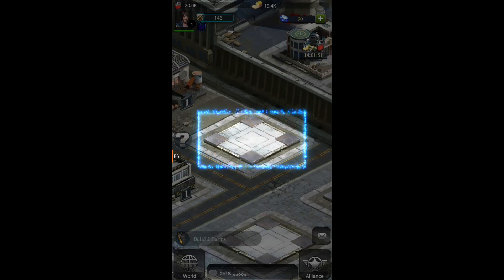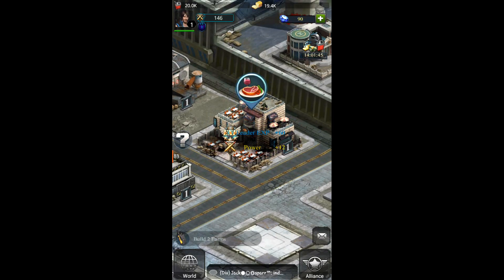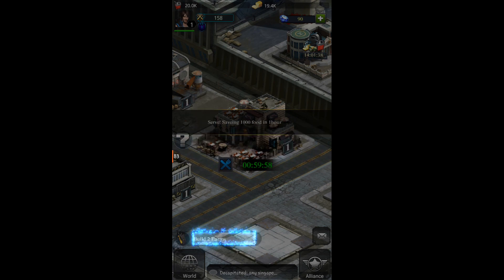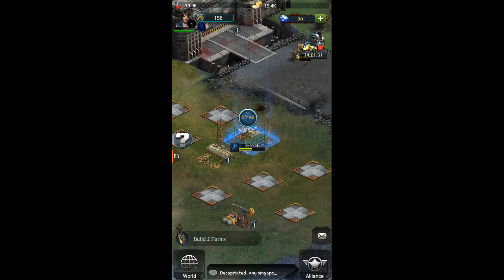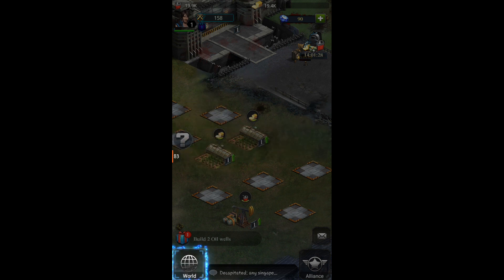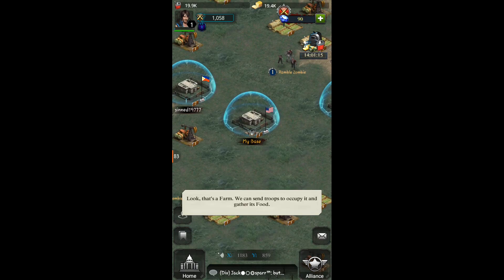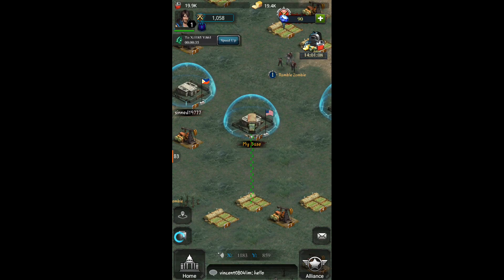Progress for a period. Okay then, build. Cafeteria looks so badass. Build two farms.